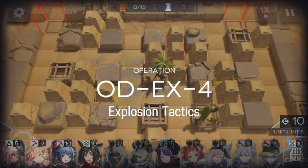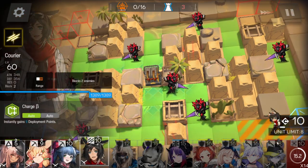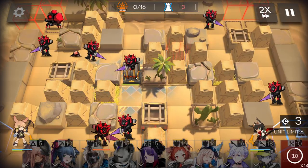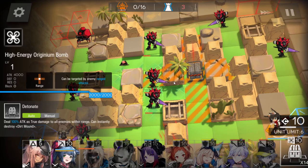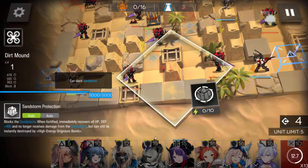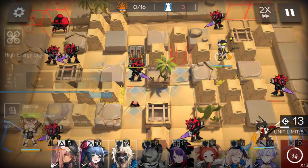Really, really easy. Immediately place one bomb here, under this one. Wait for deployment points. Place the vanguard here to get deployment points. Sniper here, facing the right side. Use the bomb to deal damage to all three together, like this. Then place a bomb here. Caster here, facing the right side. Now just keep waiting for the redeployment time of the bomb.